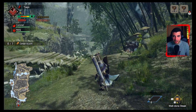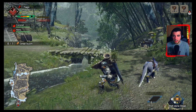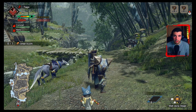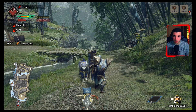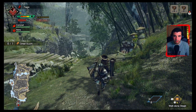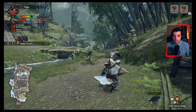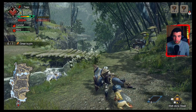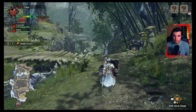It's especially important if you're fighting a monster and you drop from green sharpness to yellow and don't have time to sharpen your weapon — you can use this move to try to get back to green sharpness, even if only for a little while.